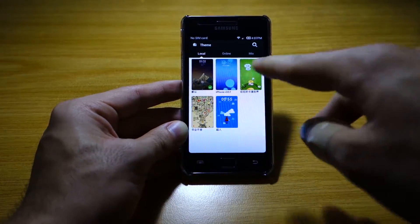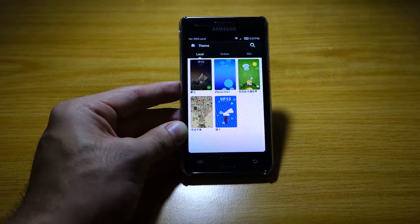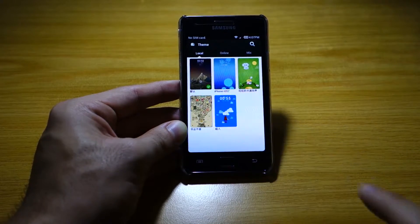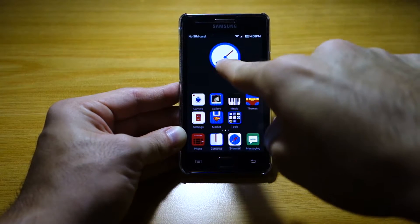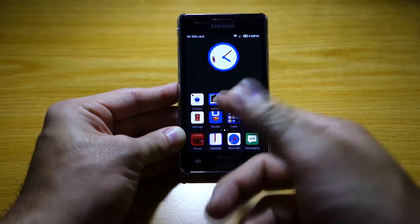I downloaded a few themes — I have the iOS 7 theme, which I'll show in a moment, a funky cartoonish theme, an artistic-looking one, and a Superman theme. Here's the Superman theme: the clock's second hand is actually Superman, which is cool. It changes the icons too.